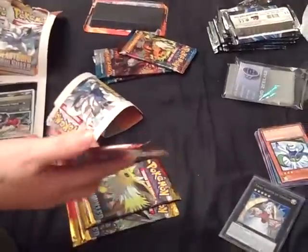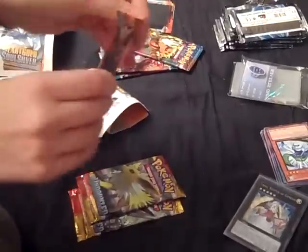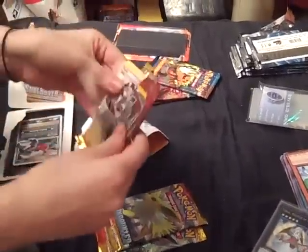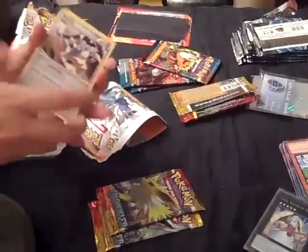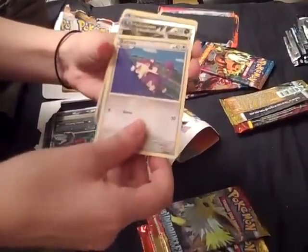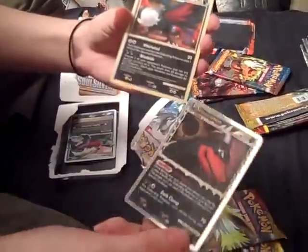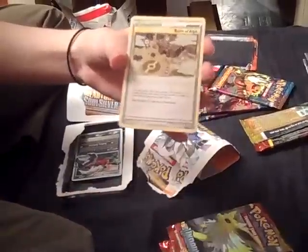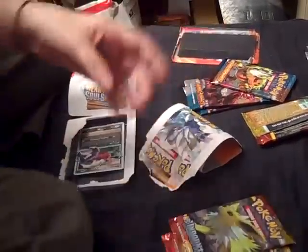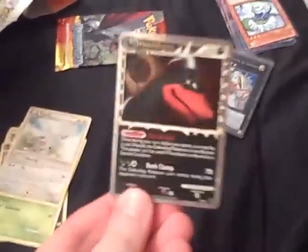I'll start with one of the Undaunted packs. Yeah, I have a bad cold, sorry about that. Okay — Mawile, Sneasel, Stunky, Beldum, Rattata. Ooh! Houndoom Prime! I already have that, but it's still a good card. And a Honchkrow — I like his little face, little smile. So that'll be for trade since I already have it. Honchkrow, Ruins of Alph, Pinsir, and Togetic. That's the problem with Undaunted — I pretty much have every single Prime from it. I don't know what the Legend is, but... oh well, I guess it makes trade bait.